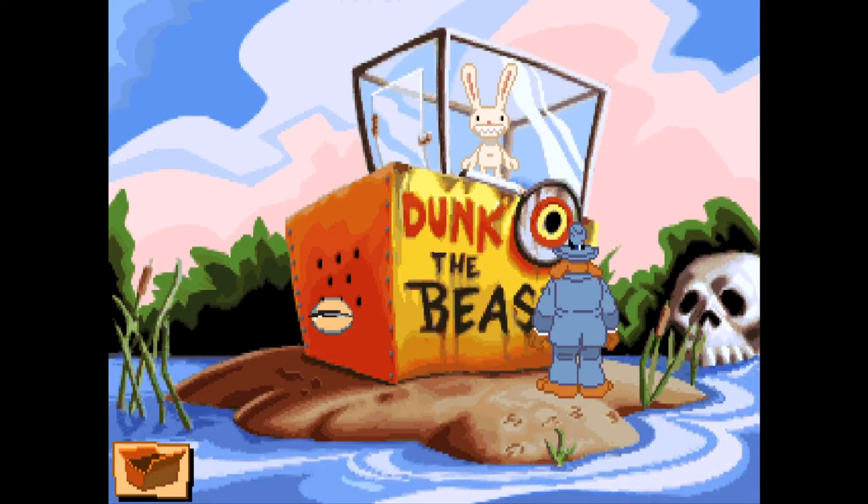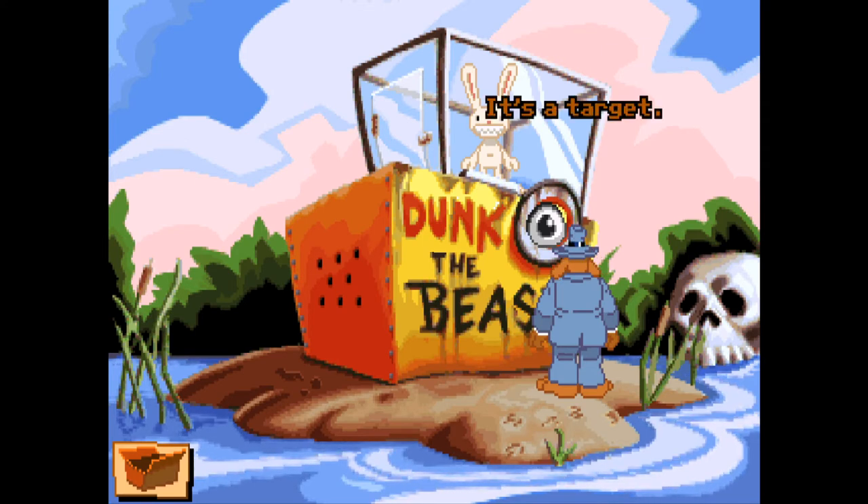Hi everybody, welcome back to Sam and Max Hit the Road, where we are trying to get Max out of this dunk tank. We managed to get across the alligators over to the little island where he is, but now we've got to figure out what to do to get him out of here. Hopefully it's not going to be a whole episode of me trying to figure this out like the golf one was last time.